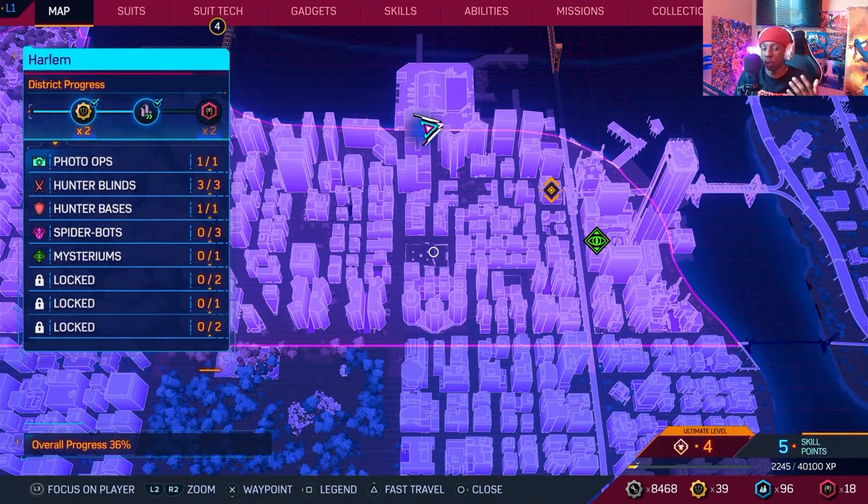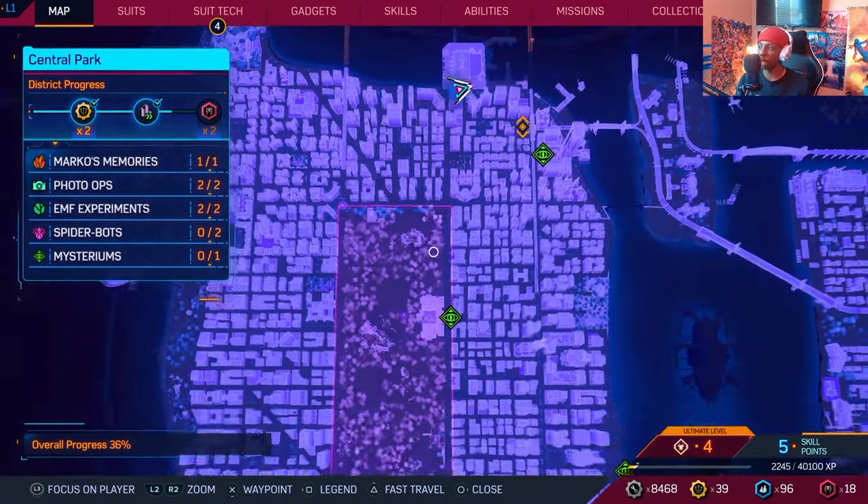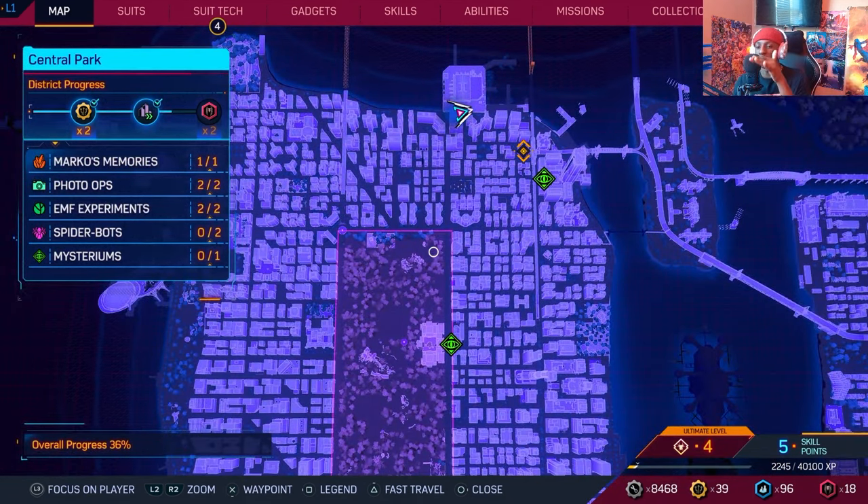I thought it'd be cool to do challenges by myself. I'm doing new game plus but there's only so much you can do. So my challenge is to stay below building level for as long as I can, while doing tricks, and I can only use my boost jump and venom jump three times total.